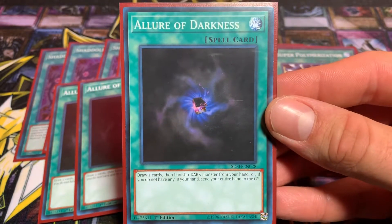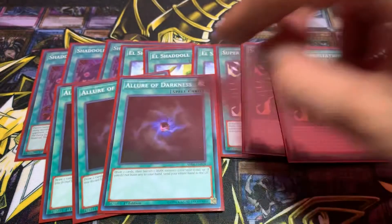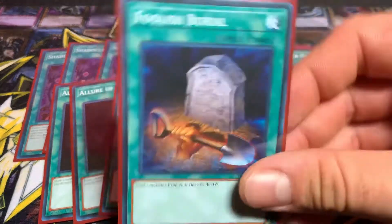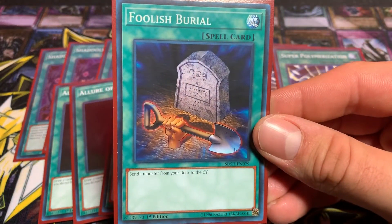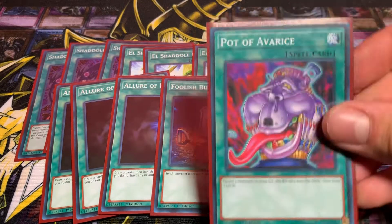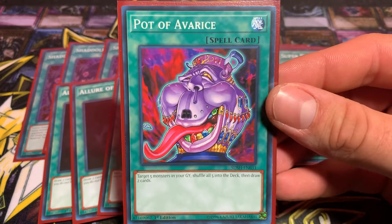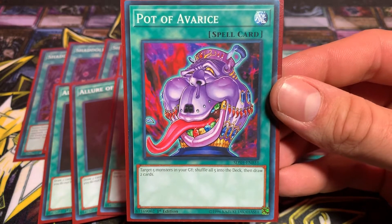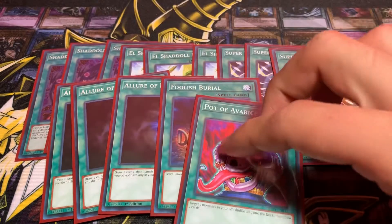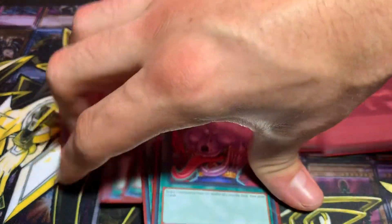I've got three Allure of Darkness. One Foolish Burial — send one monster from the deck to the graveyard. And one Pot of Avarice. This card's amazing too in this build. And that'll do it for my spells.